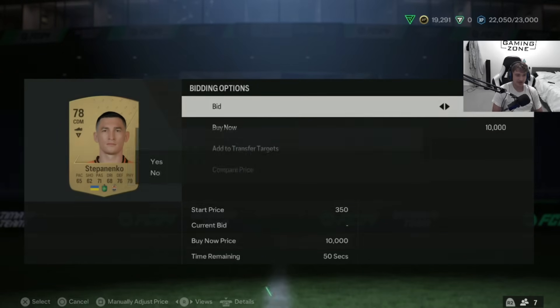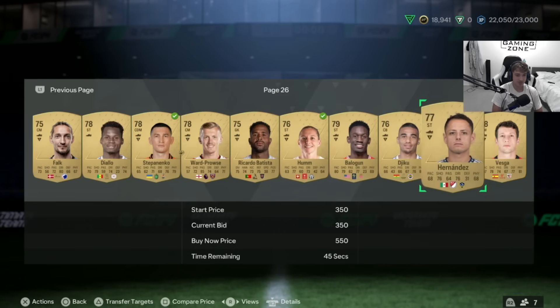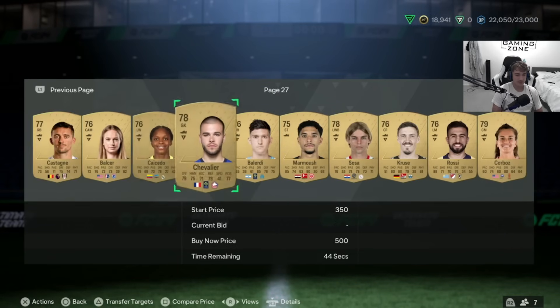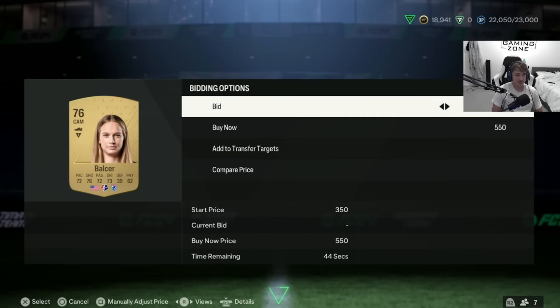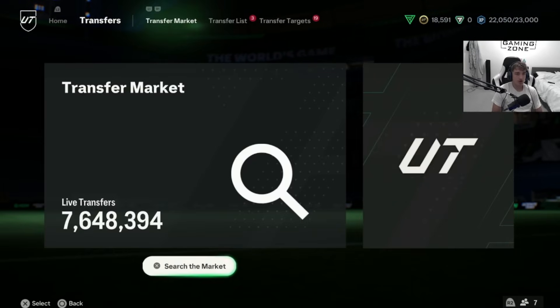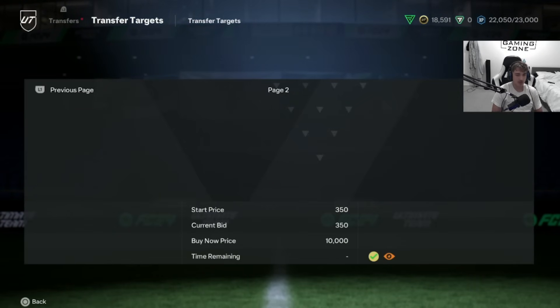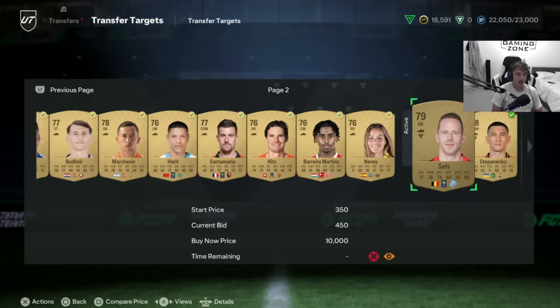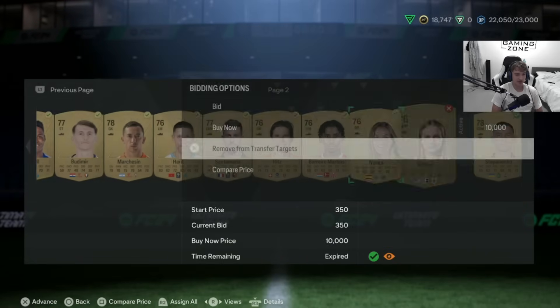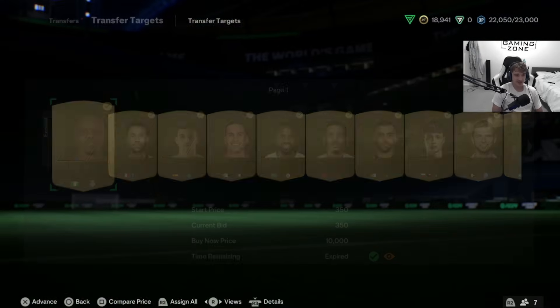Not every single card will have a bid on — as you can see we're winning some here, just popping on from scrolling back. If we bid on as many of these cards as we can — and I'd recommend doing it with all your coins at one particular time — yes, on a proportion of these cards you will get outbid, but on a proportion you will win. This guy we've been outbid on for 450 — not a problem. As I scroll across all of these, I don't know how many cards this is — it's a lot.